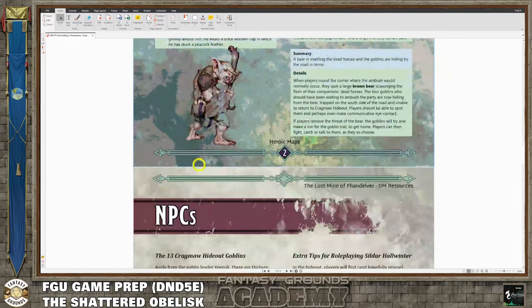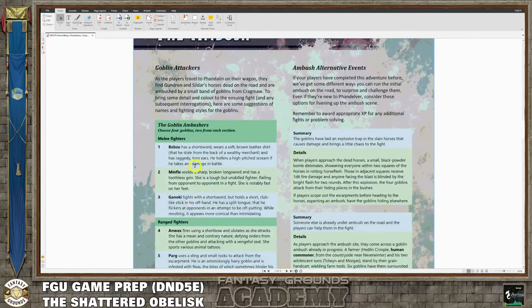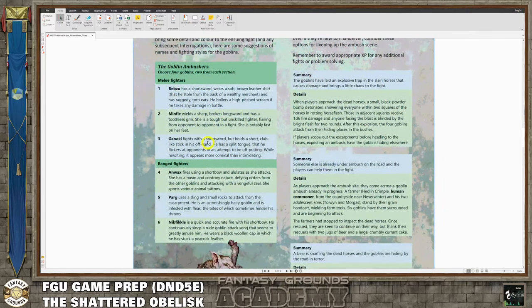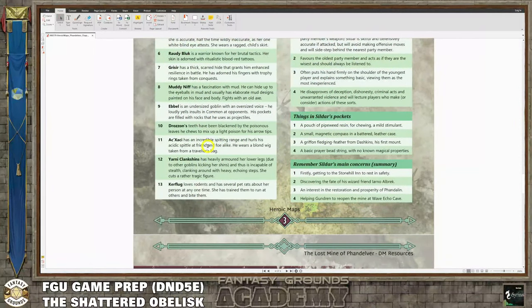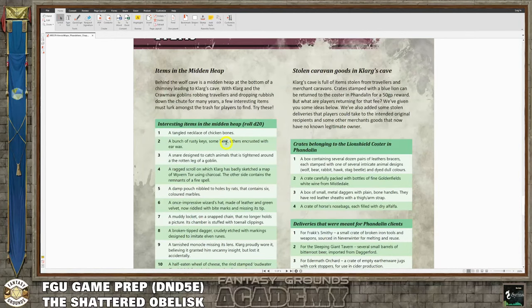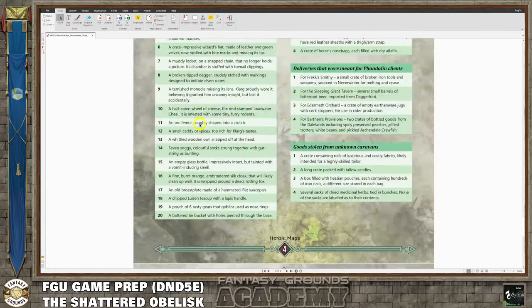This is just a PDF that comes with the kit I got on the DMs Guild. It was on sale when I got it – around $30 – but you get all four chapters, updated maps, and tokens, so it was a really good deal. This is Heroic Maps. When I first started using Fantasy Grounds, I noticed their maps are much higher quality than what you get from Wizards of the Coast products, because those are mostly made for printing, not virtual tabletop.